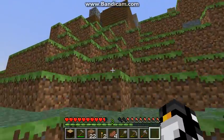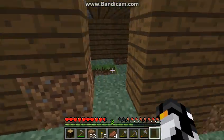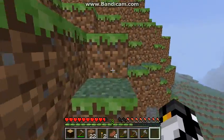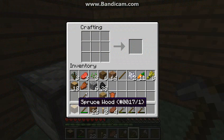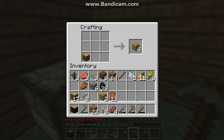We can go up here. This is my old house — is there anything in here that I can take? No. We're good. We have a lot of wood now.